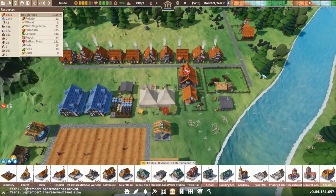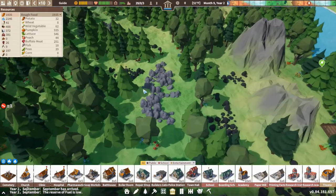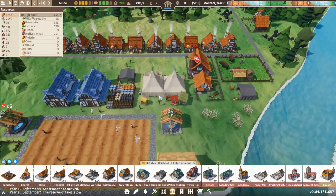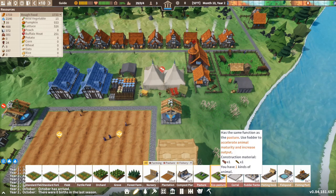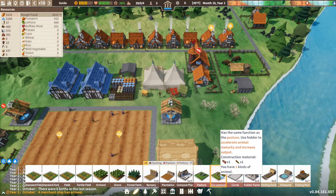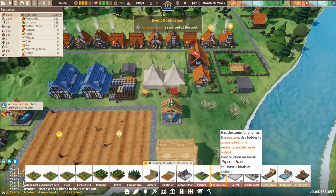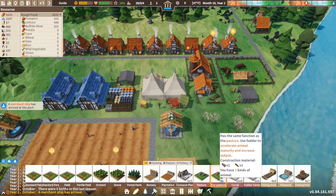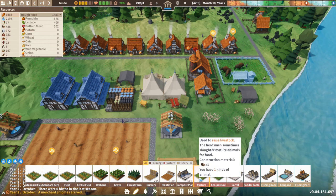The best way is to see what you've got on your island. We've got some deer here, and we had some buffaloes but I've already put them in. It's very easy — you go to the animal area. You've got the eco pasture, but with the eco pasture you need planks and rope, so early on it isn't ideal. Later in the game it's better because it increases the output of the animals and they breed quicker.